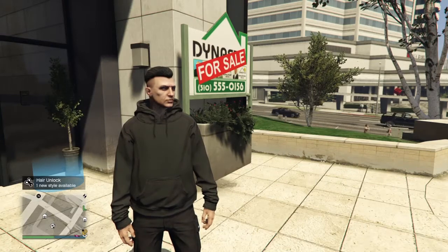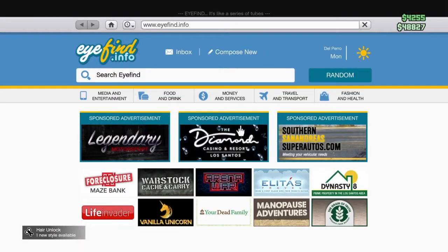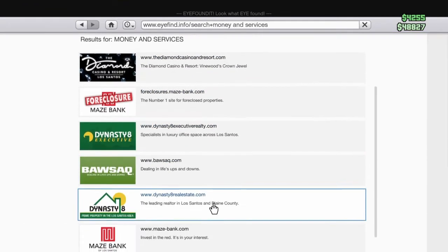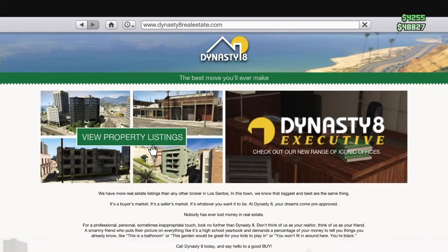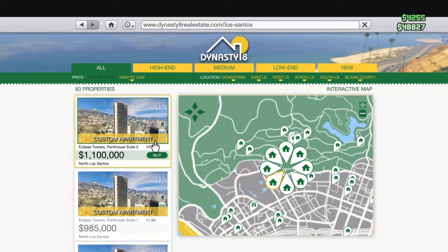So the first thing you're going to do is take out your phone, go to the internet, then go to Money and Services, and then go to your property listings.